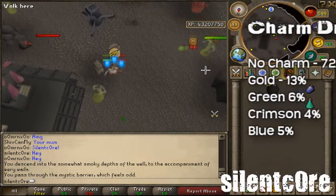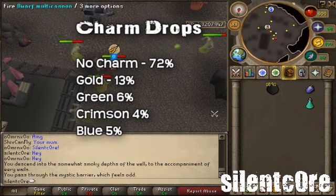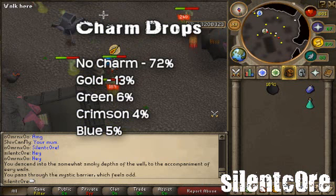Anyway, back on with the guide. This is the Charm Drop Percentages. Aberrant Spectres are mostly awesome herb droppers, so it's going to be worthwhile bringing a Beast of Burden along to help you hold the extra drops.